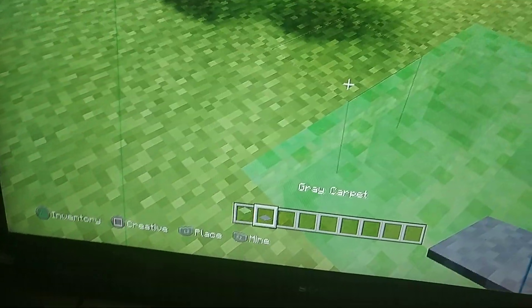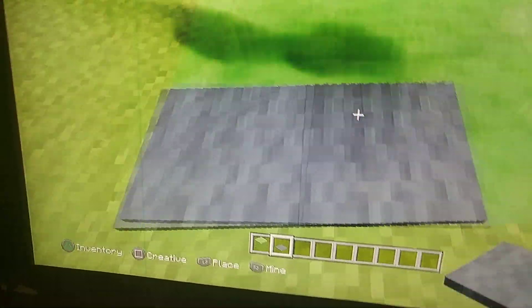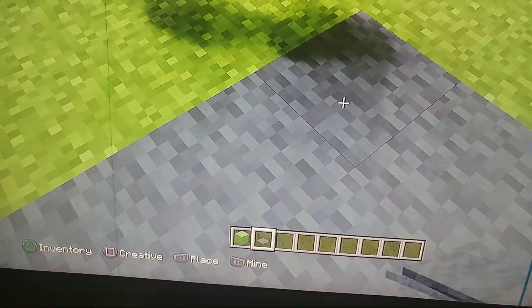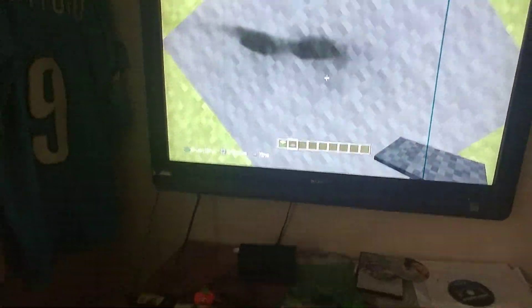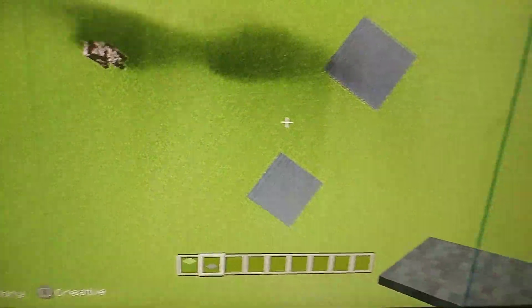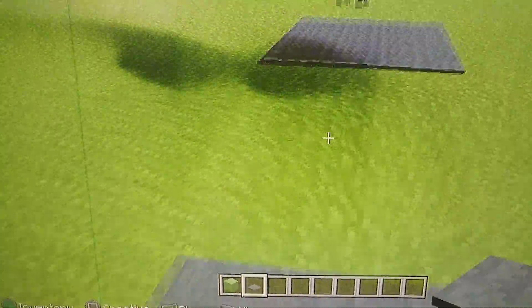So, now that you know how you can bounce on it, you want to — boom, bada-bing, bada-boom — place carpet on however many slime blocks you placed on the floor. Now, as you can see, I have a smaller trampoline than the trampoline I created earlier.